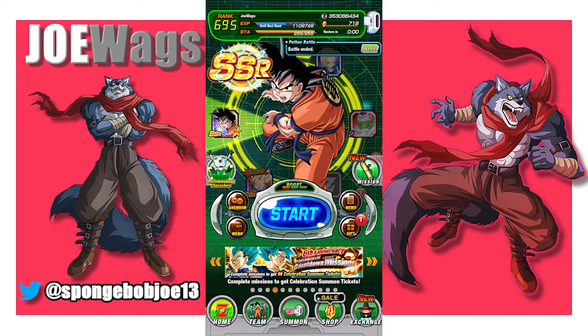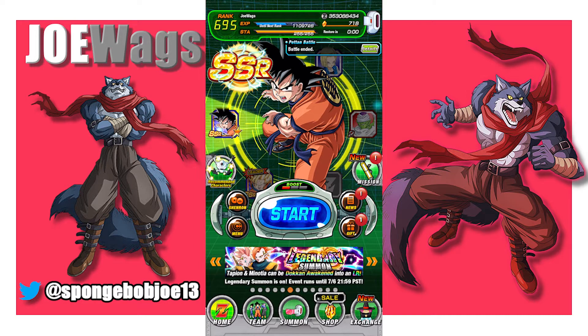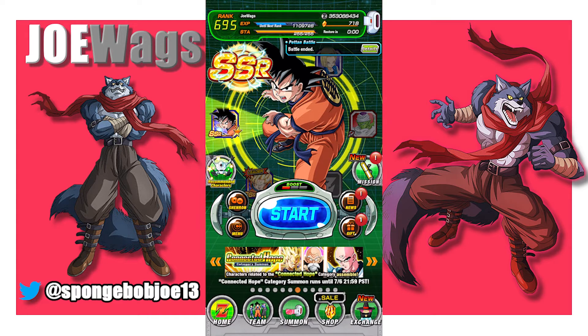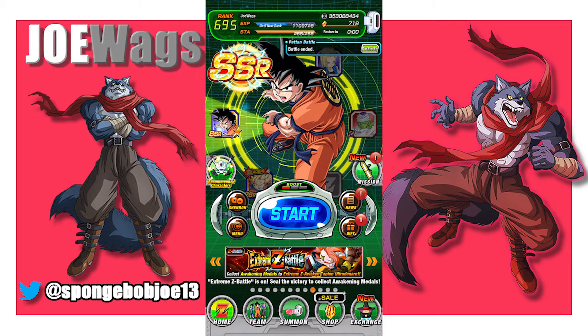Hey guys, thanks for joining me for another Dokkan Battle video. This is going to be part four of my beginner series. In this video, I'm going to review the event tab and talk about all the different events in the game, which events you should be focusing on early, and what you should be doing there. I'm also going to talk about EZAs, since those are in the event tab, and explain what that process looks like for later on down the road. You can actually start doing EZAs fairly early if you follow my guidance on the six-year anniversary.